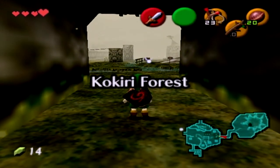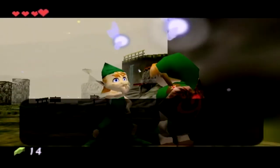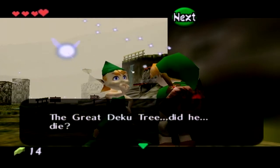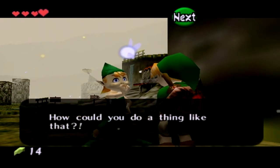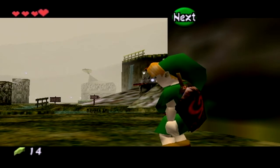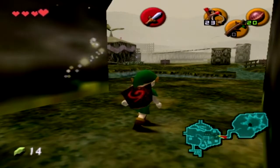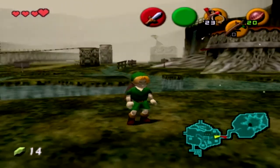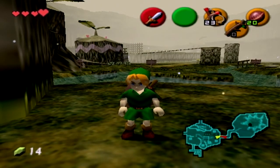And with that, the Kokiri Emerald entrusted to us. Actually, let's speak to Mino first. Hey Link, what did you do? The Great Deku Tree - did he die? How could you do a thing like that? It's all your fault. Wow, that's quite childish, but then again we all are children. With the Great Deku Tree dead, Goma defeated, and the Kokiri's Emerald in hand, I think it's time that we say goodbye. See ya.